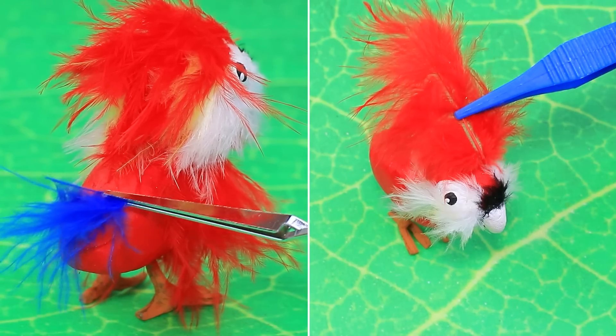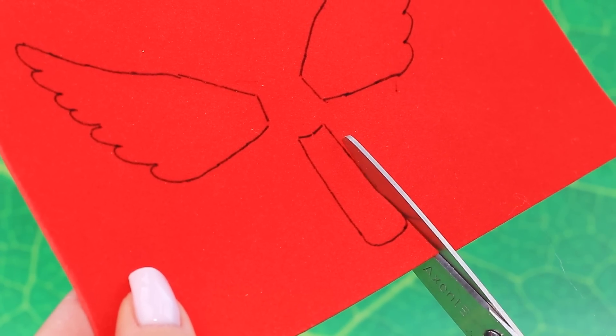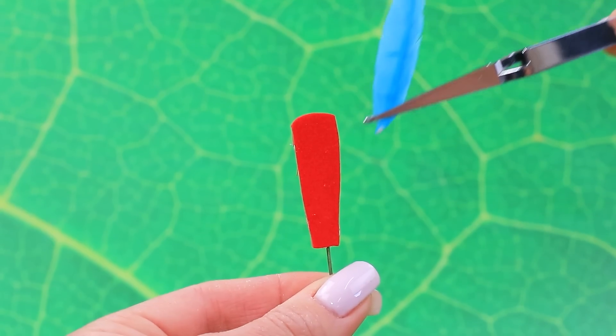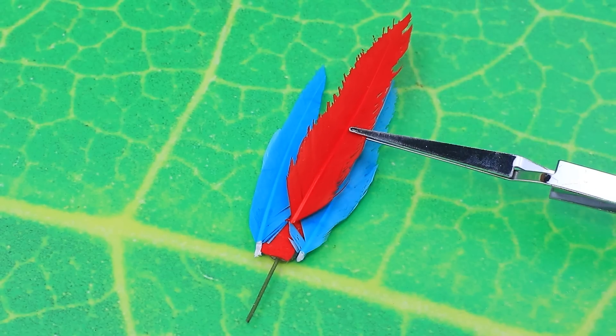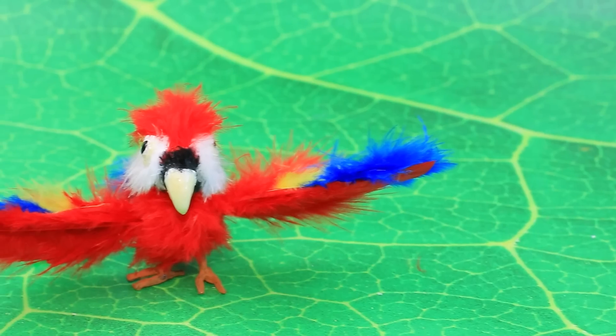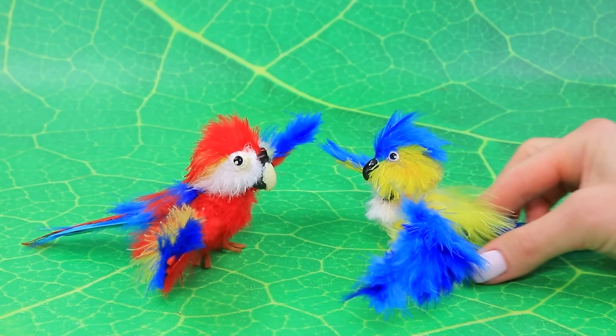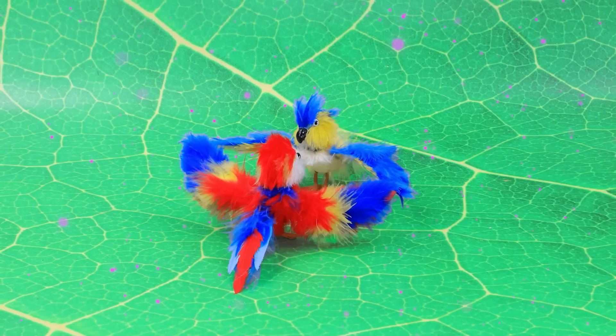So bright, but how does it fly? Draw wings and a tail, then glue the feathers on. Now it has wings! His bright colors attracted another parrot — what a happy couple.